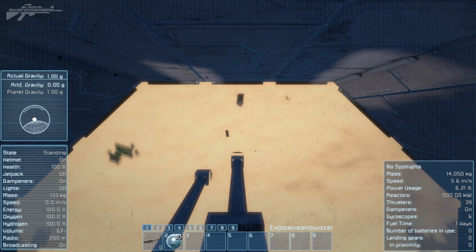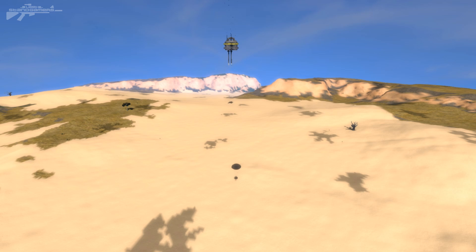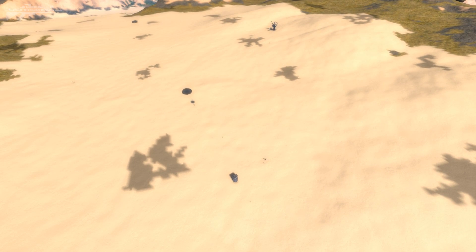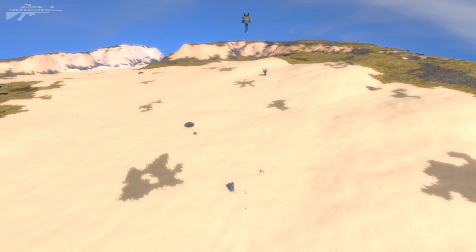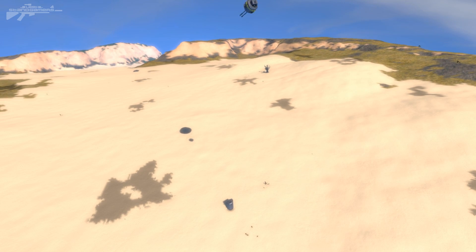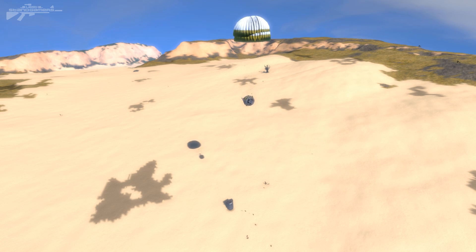Let's switch back to the F8 camera so we can see that from a third-person perspective — you can see the rounds going down towards the ground and the shells dropping out as well. We can also rotate around, so we've got so much view as we're hovering down. We can fire at multiple targets all over the place, shells dropping out the side.